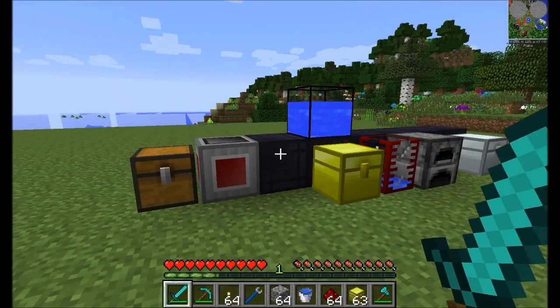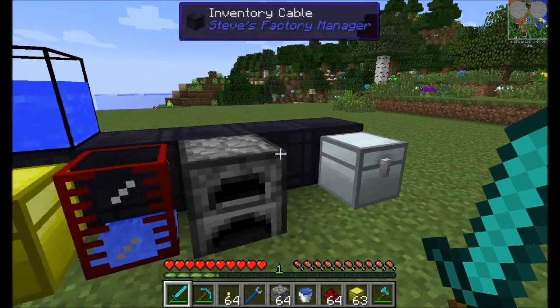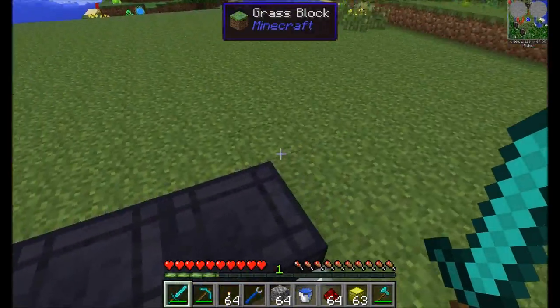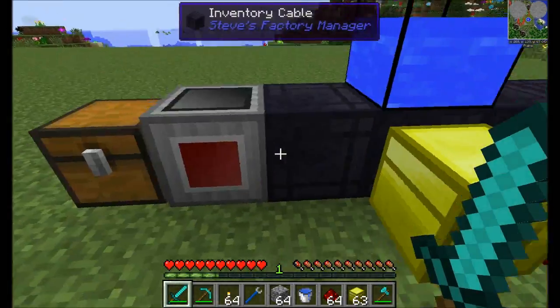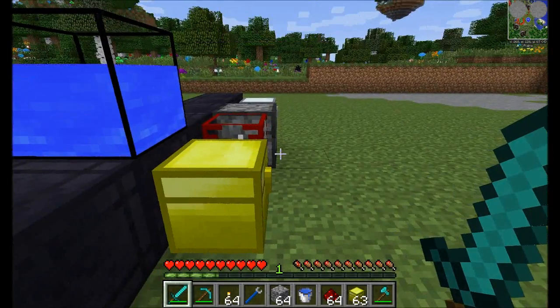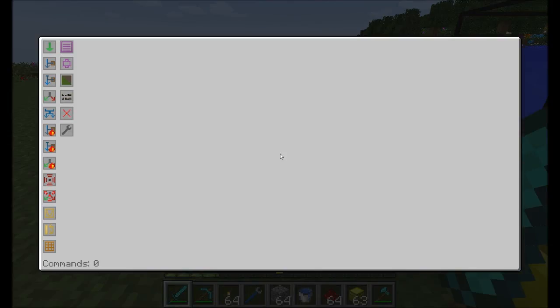Hello everyone, this is Direwolf20, and welcome to part two of my Steve's Factory Manager mod spotlight. We've been looking at this mod that allows extreme control over liquids and items flowing to different machines in the network. We've already set up things like putting coal and items into furnaces, dumping them into chests, crafting using wood, and specifying how many specific items there are. This part two builds upon what we learned in part one, so watch part one first — it's more complex, but feel free to sit back and check out the more complex stuff you can do with Steve's Factory Manager.